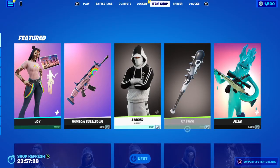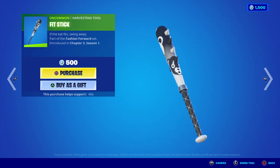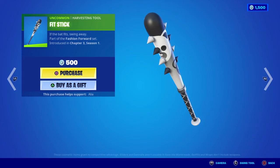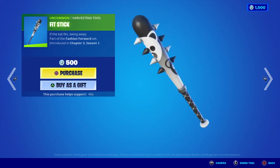Moving on to his harvesting tool — he doesn't come with a bat bling. We have the Fit Stick: "If the bat fits, swing away." From what I can make out, we've got the Cold Team Leader on there. I can't see what the other skin is — I think it is an alternate to the Cold Team Leader — but yeah, pretty damn cool, nice little white and black baseball bat.